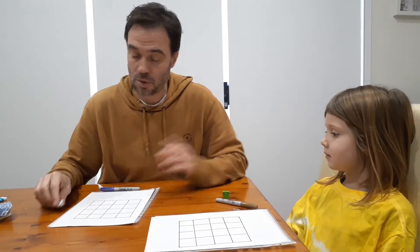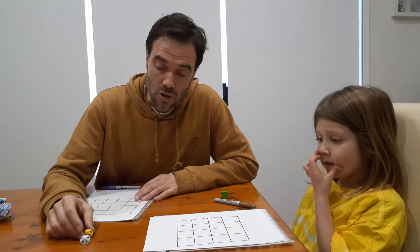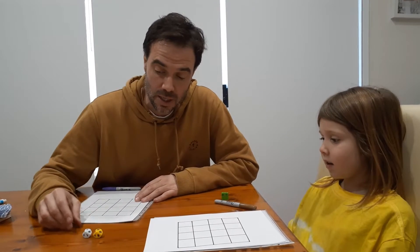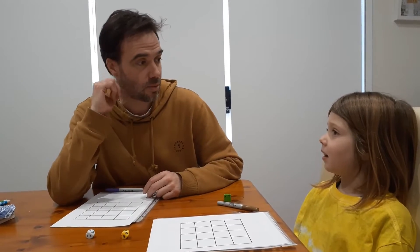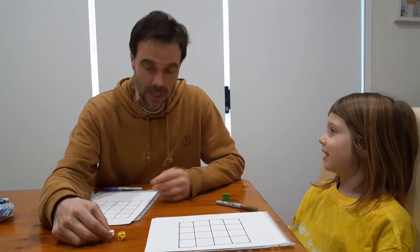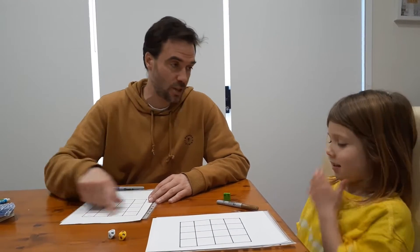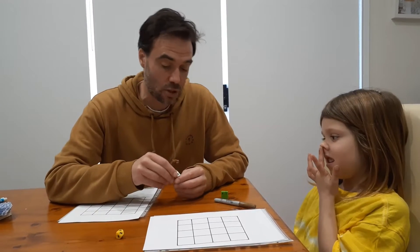Every time we have a turn, we'll roll two dice. Then you get to cross out one of the squares of these numbers. So with 10, you'd be crossing out 10 times 10, which is 100. Or if it's 3, you'd be crossing out 3 times 3, which is 9. Our job is to fill in the board with all the square numbers, going from the square of 1 to the square of 10.